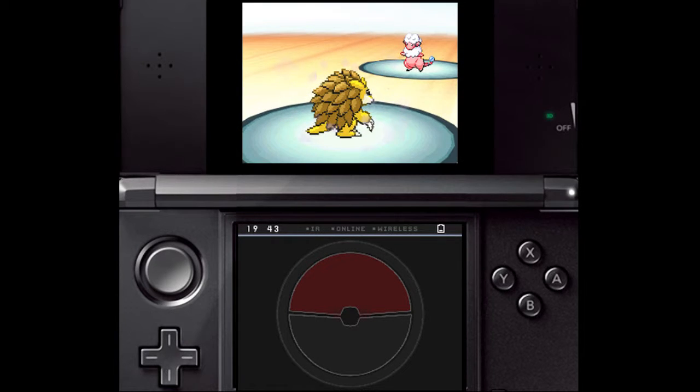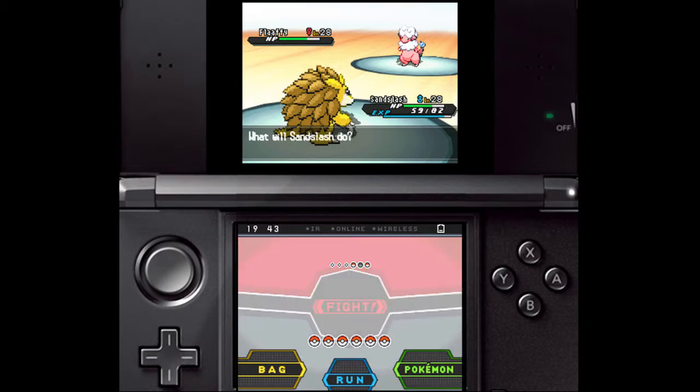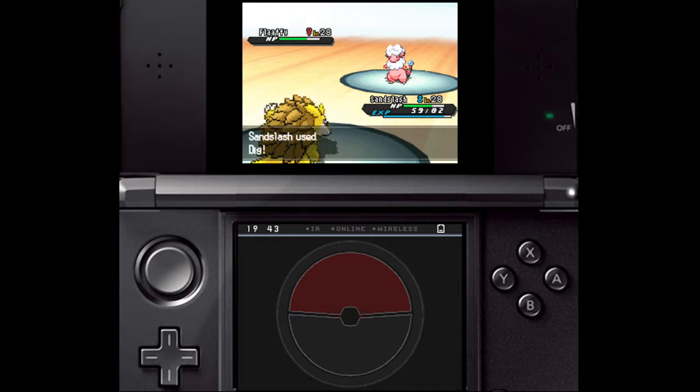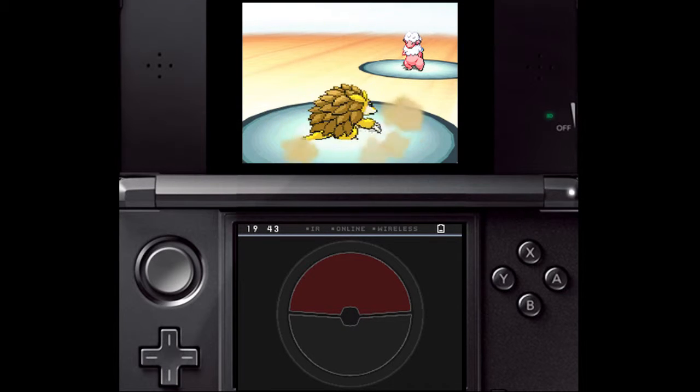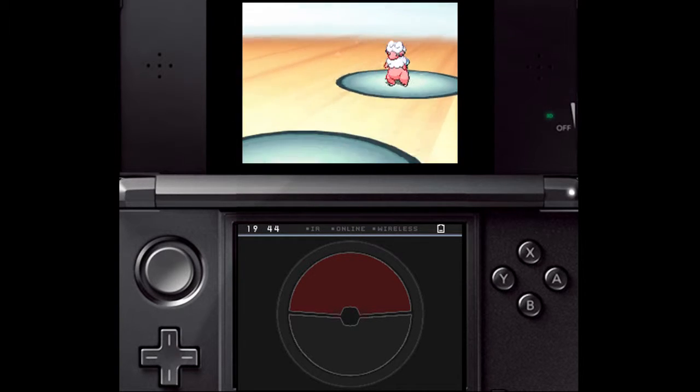Next up may be Flaaffy, who's a pure Electric-type. Like Emolga, it has Static, so be cautious of using physical moves. It also has Thunder Wave, which causes guaranteed paralysis unless you have a Ground-type Pokémon. Grass Pokémon are also good to use here, as they take reduced damage from Electric moves.